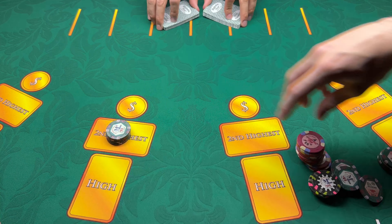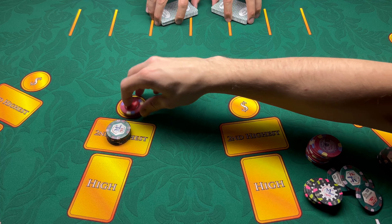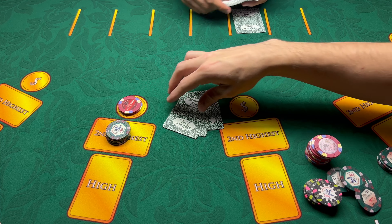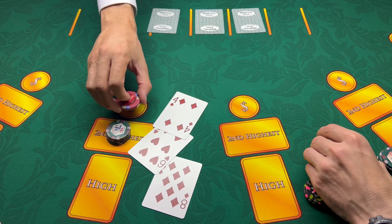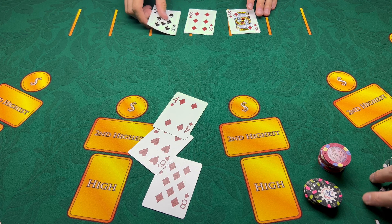We're gonna kick it up a notch — going $100 on this hand, put five here, actually we're gonna do ten, why not. Hopefully we can get better cards this time. Eight, six, and a four — what are you gonna do with that? Take it away. Yep, good fold. Okay, let's go $50 this hand, $10 on the pair plus.